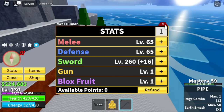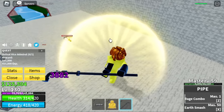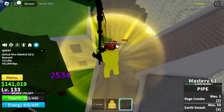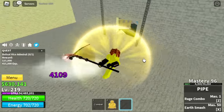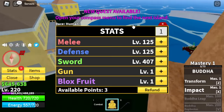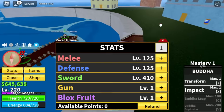Next area is the Marine Fortress. We don't have money for the black cape, so we're going to go straight and defeat the Vice Admiral. Keep on defeating him. We were able to get his coat. We're going to leave this area at level 220 — that's really fast. Stats: 125 melee defense, Sword 410.